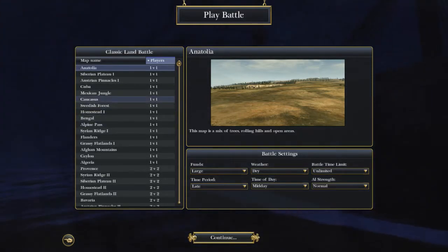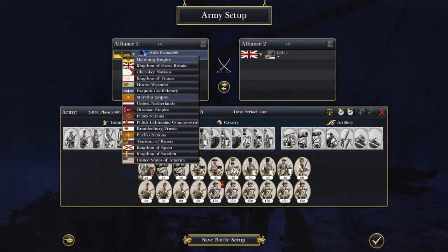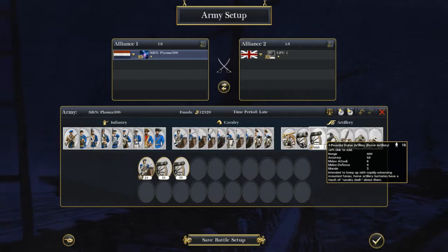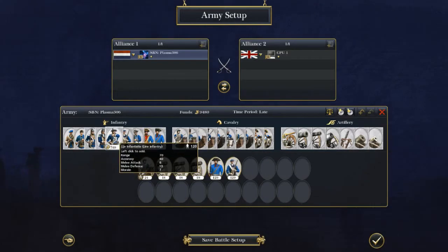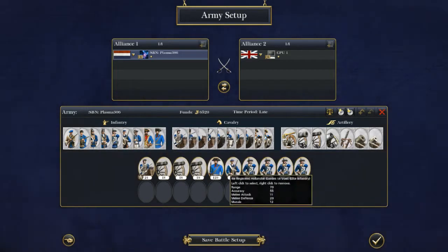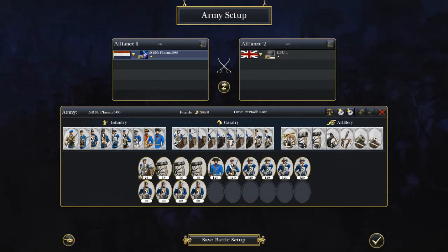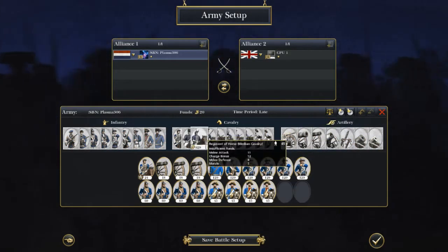If I'm going to go on a map like Caucasus, I will want to take an army similar to something like this. You want 3-4 artillery probably, you want a couple elite units. I like to have 6 infantry units. You always want to take 4 light infantry in a map like this. With the money left over, you want to stock up on some heavy cav.